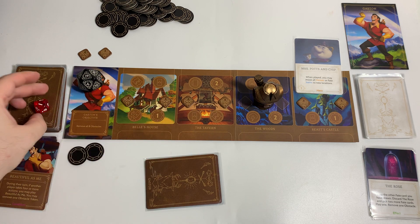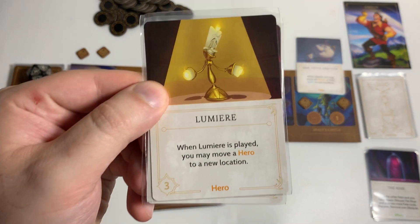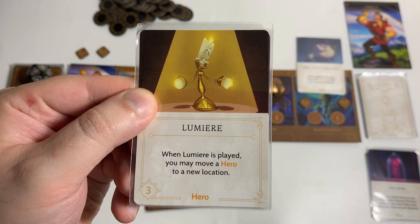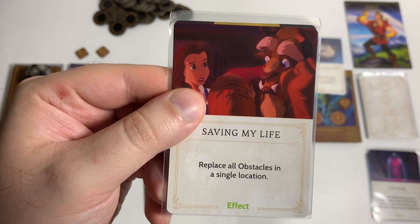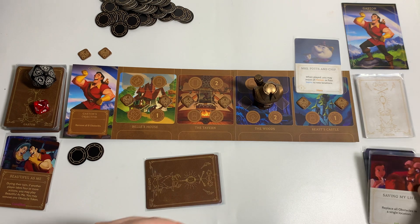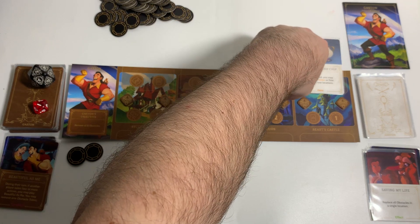We rolled a one, so we're going to get fated anyway. The first choice is Lumiere — hero with three strength, when played you may move a hero to a new location — and Saving My Life, which replaces all obstacles in a single location. That would be worse for us because it defeats all the work from our first turn, so we're going to put both of those back.